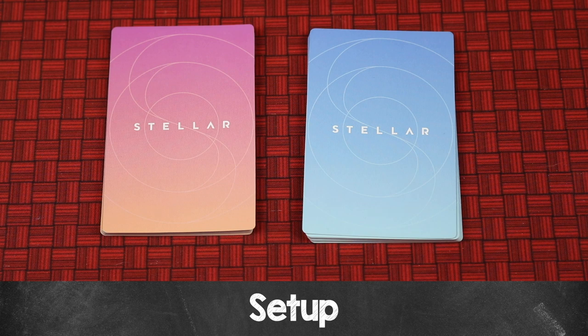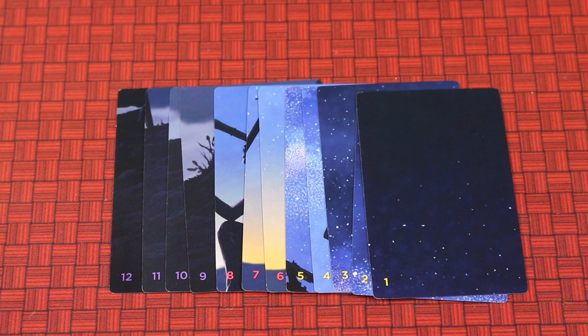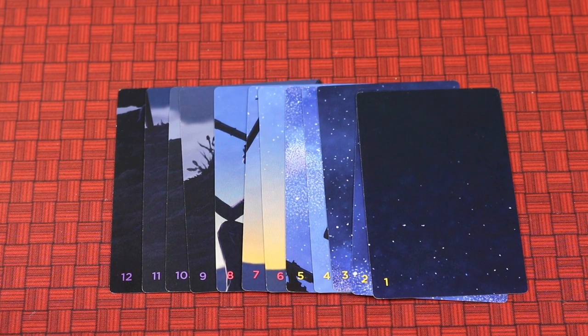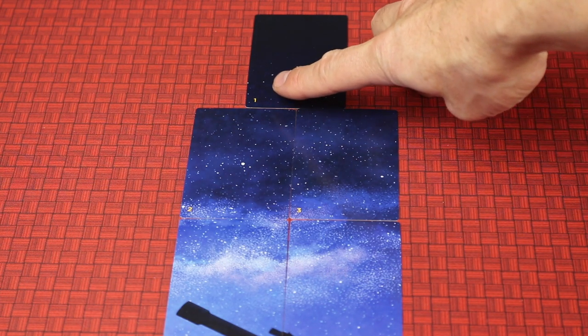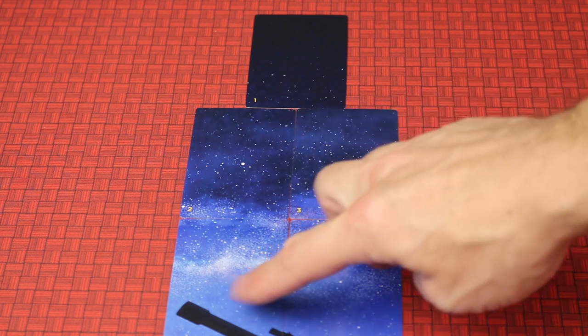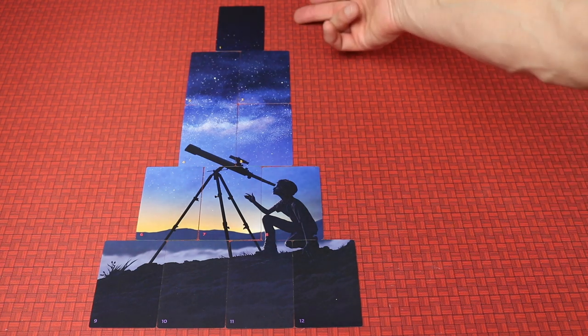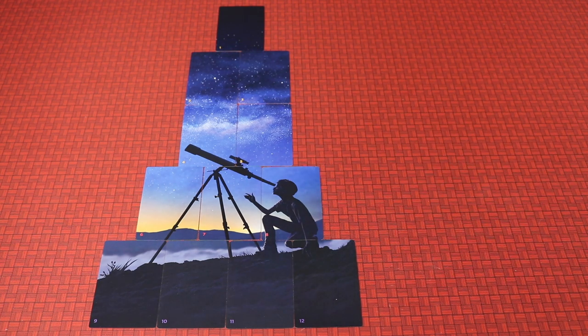To set up, each player gets a set of 12 telescope cards — one player gets the ones with the pink back, the other gets the ones with the blue backs. On the front side of those 12 cards, they're numbered in the bottom left-hand corner 1 through 12. Each player builds their own telescope in front of them, starting at the top with the lowest number 1 and working left to right, top to bottom: 2, 3, then 4, 5, and so on. When finished, it will make a telescope picture — one on the top, then two rows of two, then a row of three, then a row of four.